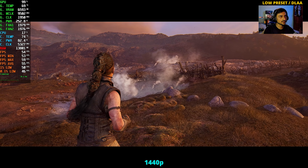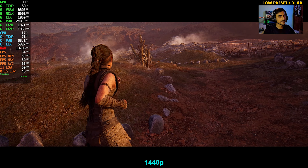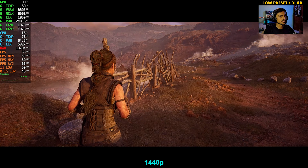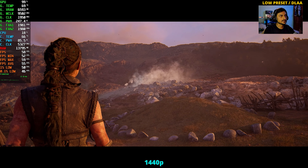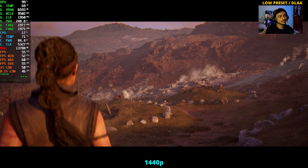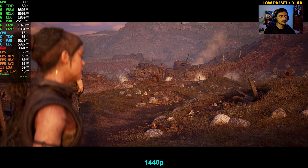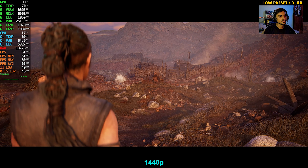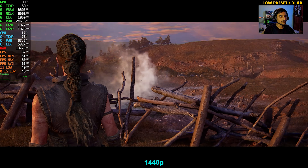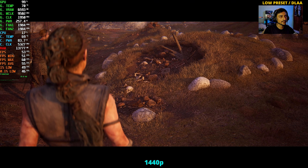The reason I don't want to use DLSS at all in this game — at least at 1080p and 1440p, 4K is a different story — is the smoke effects. This game has a lot of fog and smoke in the first and second chapters. They look really bad with DLSS turned on at 1080p and 1440p. Anyway, let's move on to 4K resolution.